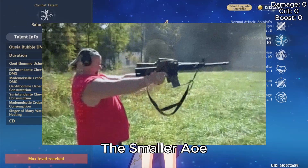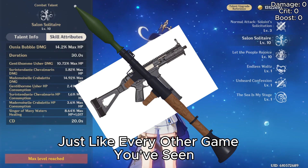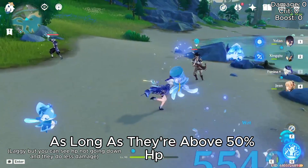The smaller the AOE, the less HP they take, the less damage and the higher fire rate they have — just like every other game you've seen. And when they attack, they will take some of your party members' HP as long as they're above 50% HP.